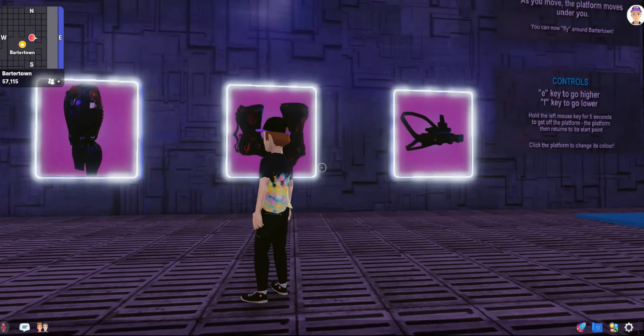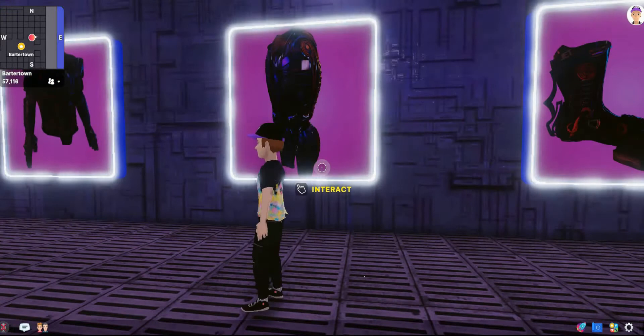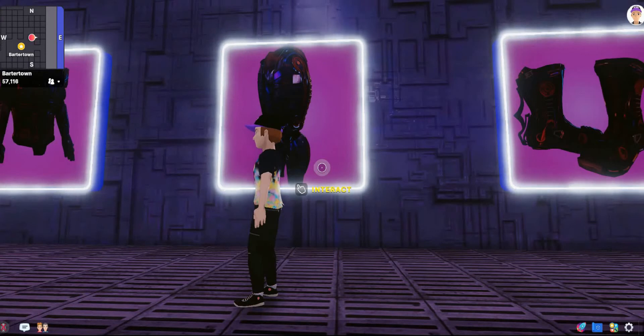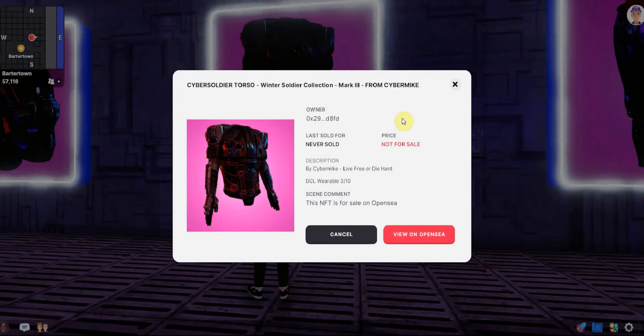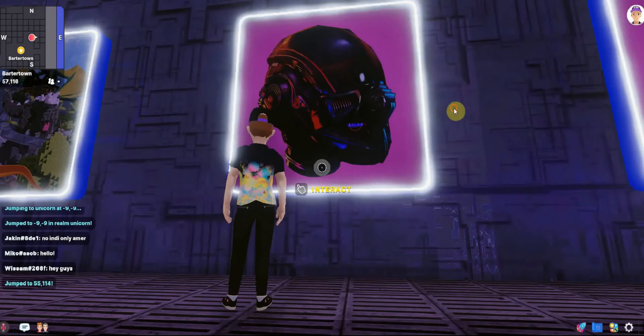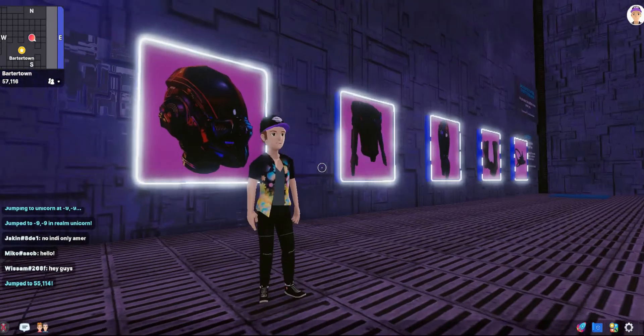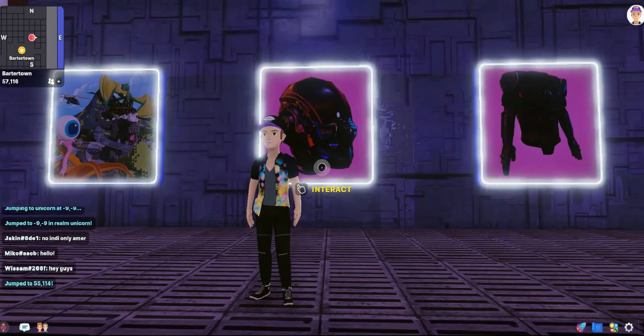So what are these? I'm guessing these are wearables. Oh look at this, this is awesome — those shoes, wow, they are really cool. I'm really into this sort of steampunk — or I suppose you'd call it cyberpunk — all of this robotic looking stuff, it's incredible. 'Not for sale.' Wow, look at that — 'DC Wearable, 3 of 10,' so there are not many of these. Again, created by Cyber Mike.